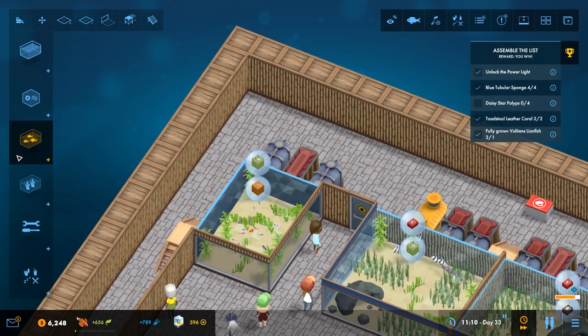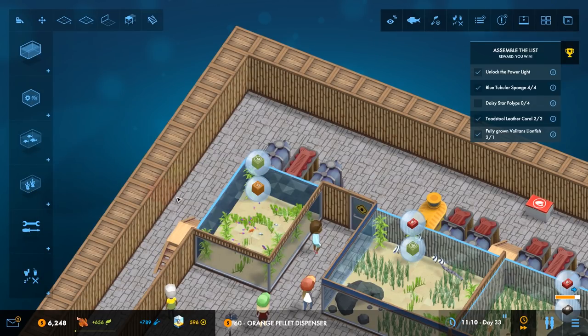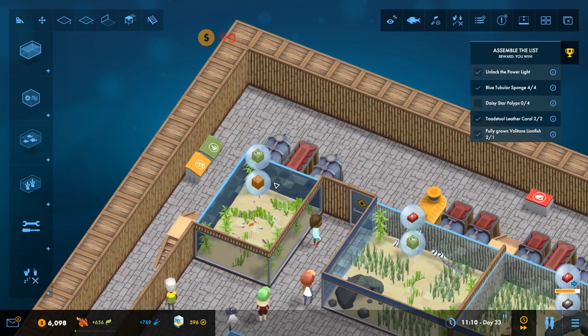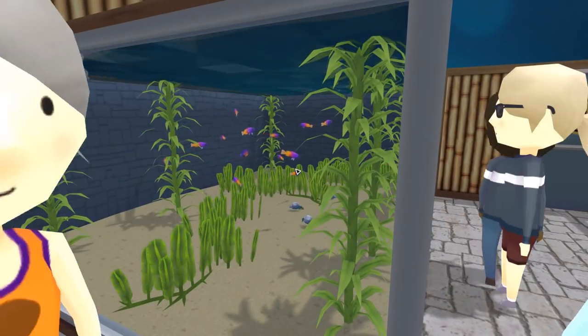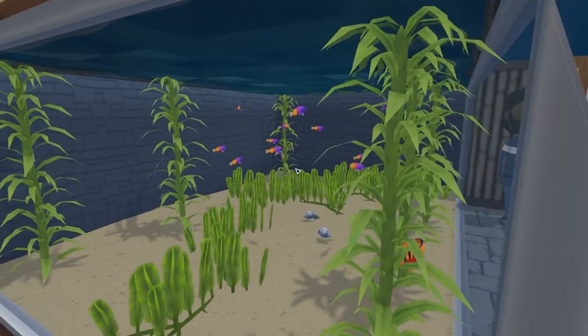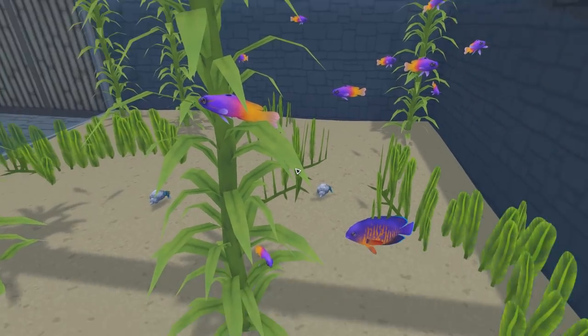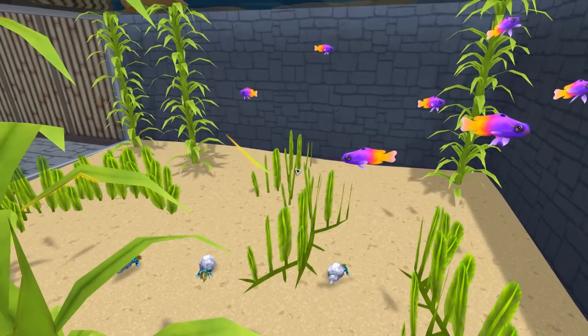We need to have the feeders probably next to it — one there and one there. Let's have a look at our new tank. Oh, very colourful! That's what I was going for — something with lots of bright colours. And I can see that these are a similar colour, so they do sort of match.